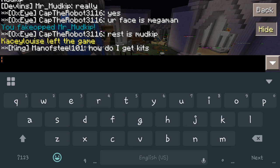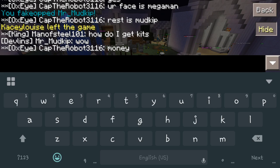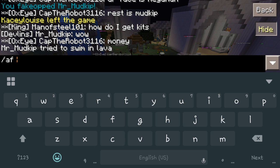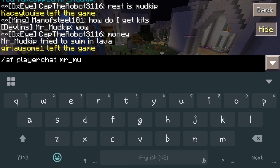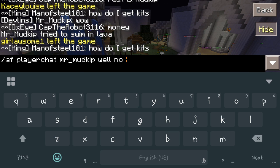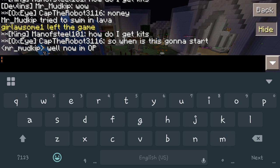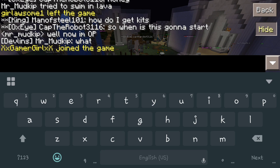There's also player chat — you can just pretend to say anything from anybody. So you do '/AF player chat Mr. Mud' and type a message like 'now I'm op'. Now it's going to pretend like Mr. Mud said it. I typed it, but it came up as him saying it. So that's pretty cool — you can kind of mess with everybody. And of course, he comes back with some weird comment: 'What?'